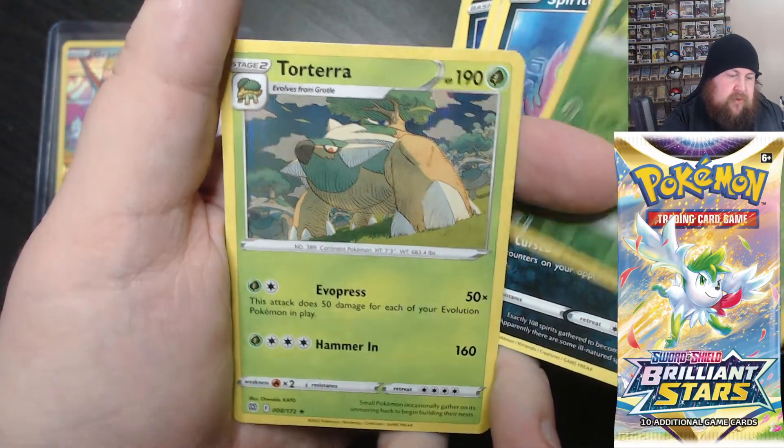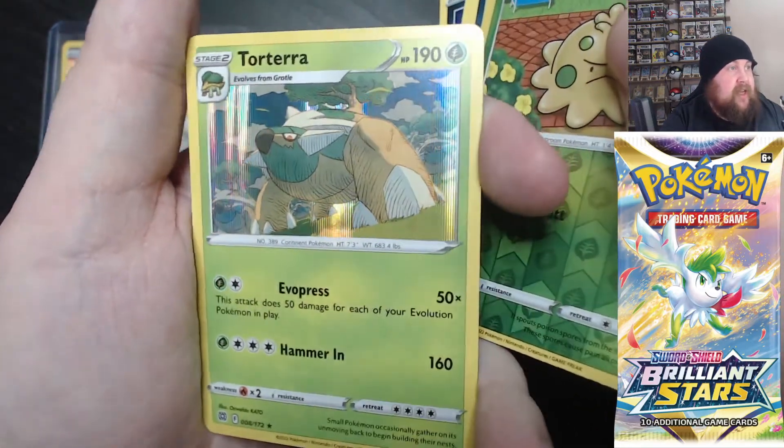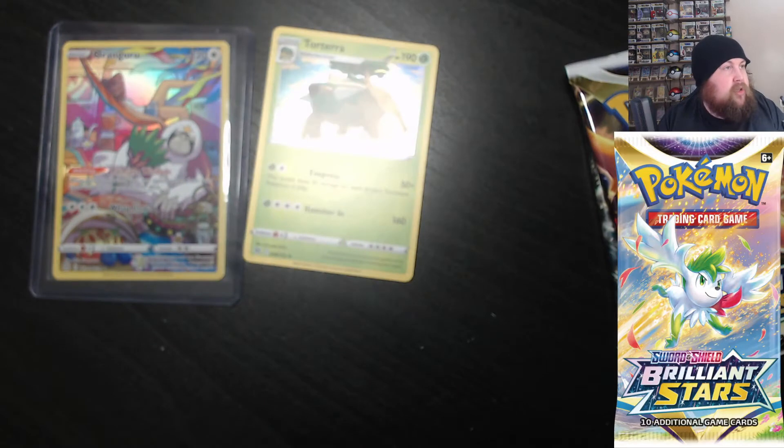A reverse Shroomish and a Torterra holo — the first actual holo from this set that we've got.